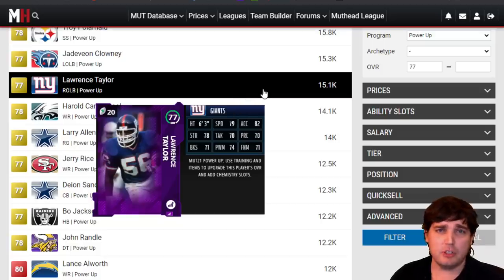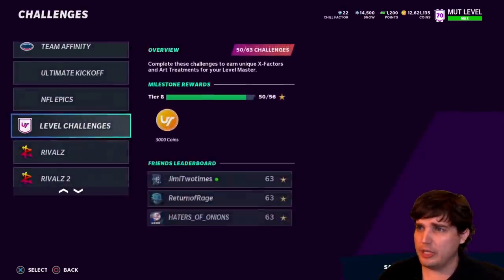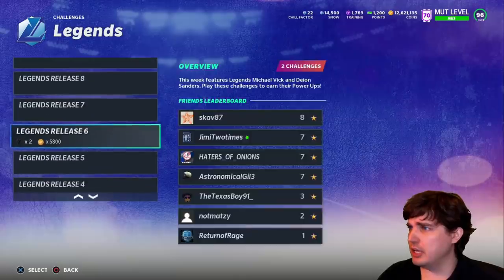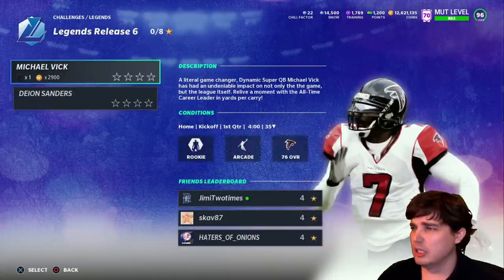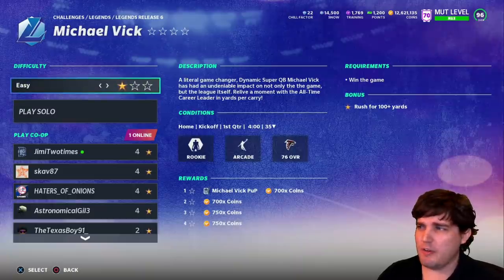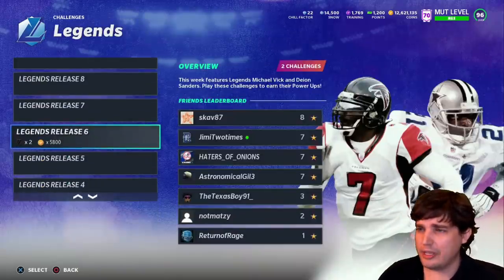Just doing a solo — 15,000 coins to do a solo — and it's not like these solos are hard. These Legend solos are really nice. Michael Vick and Deion Sanders are going for like 12 to 15K also. All you have to do for the Michael Vick power-up is one star. If you have a bad team, just throw down the easiest difficulty — rookie difficulty arcade. It's very easy to do with a low-end squad and you get like 15K coins.